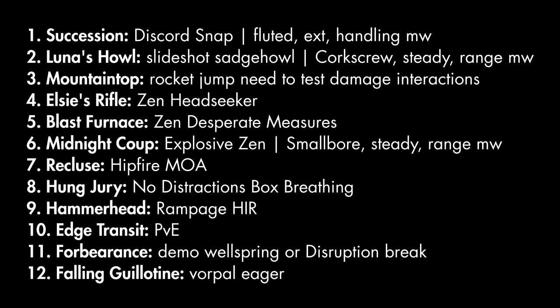Number three is the Mountaintop simply for Rocket Jump, but I need to test damage interactions to know what roll to go for if I want to sprinkle in some one-hit kills later. Number four is Elsie's Rifle because that honestly looks like the best pulse in the energy slot — Zen Moment/Headseeker, or maybe Zen Moment/Damage Booster. Number five is Blast Furnace, kinetic slot, 18 zoom — Zen Moment and a damage booster. Very obvious. Shoot straight.